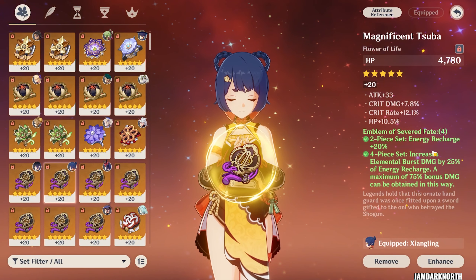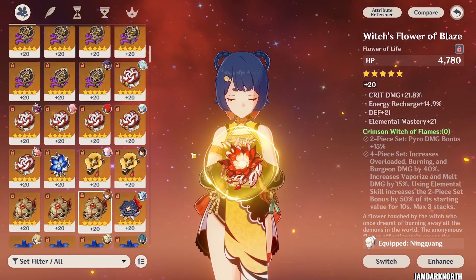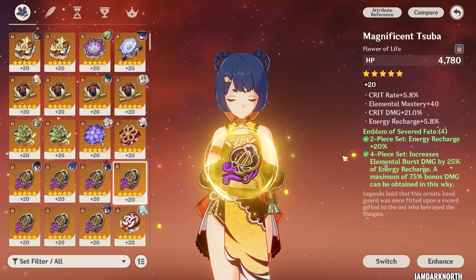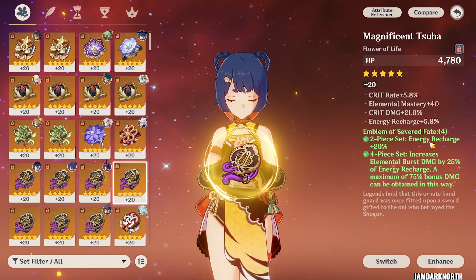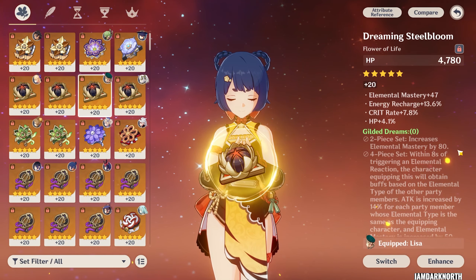Her best artifact set is 4-piece Emblem followed by 4-piece Crimson Witch. You can also use 2-piece Crimson Witch, any of the 2-piece attack sets, 2-piece Noblesse, or even 2-piece Emblem if you're lacking energy recharge. You can also use any of the 2-piece EM sets if you're lacking elemental mastery.